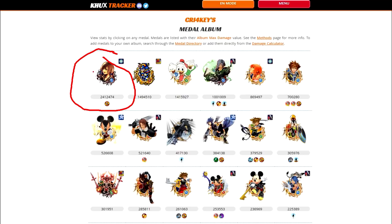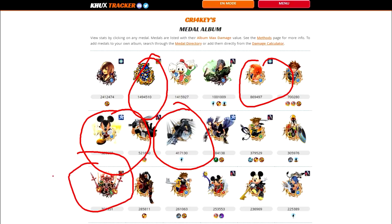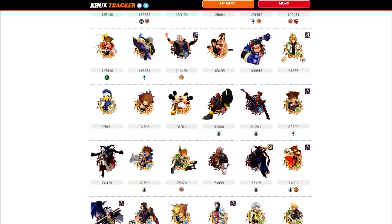He has a really decent Dark Riku, some recent medals like an insane Shion EX with extra attack — people can only dream of having extra attack on Shion or Kairi EX, so he's one of the lucky few who got it. He also has a really nice HD King Mickey, a Riku without a skill which is unfortunate, a Kairi, a Warrior of Light, a Final Boss Shion, and an HD Aqua EX.